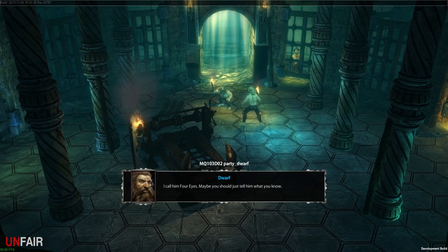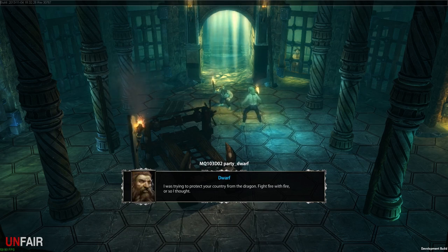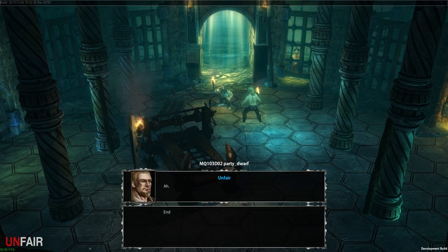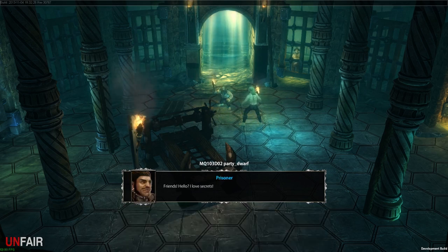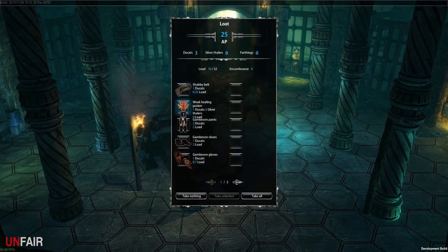'Maybe you should just tell him what you know.' Let's ask — 'What's your name?' 'I am Norim.' Hello Norim — 'Just Norim, no son of, just Norim.' 'Why are you here?' 'I was trying to protect your country from the dragon — fight fire with fire.' 'What dragon?' 'The dragon, the golden one — he whose deceitfulness is going to devour us all because we've become blind to the eternal fight.' Let me tell you a secret — 'Friends! I love secrets, but I'd be eternally grateful if you could free me as well.'